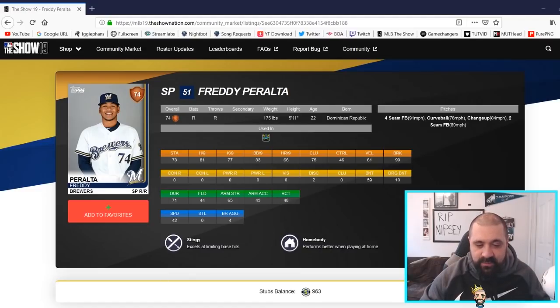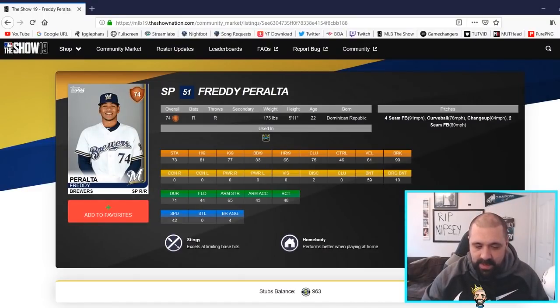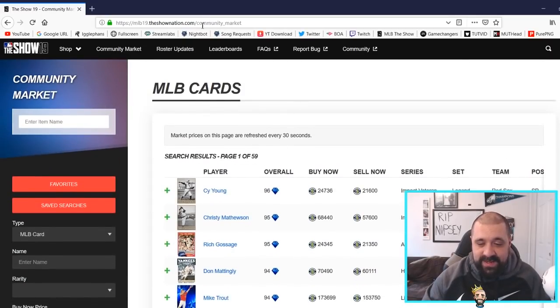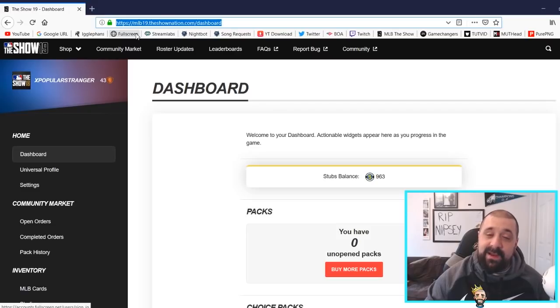In years past a captcha has come up if you put in a bunch of different orders. Now I'll quickly switch back to console and you'll see the Freddie Peralta buy order I just placed on the website is now showing up on console — it converts right over. The one thing I was really struggling to find is my inventory. I had the idea to replace 'community market' in the URL with 'inventory' and sure enough it pulled up a screen I hadn't seen all year. I'd highly recommend clicking Dashboard and bookmarking that URL — I'll post it in the comments below.